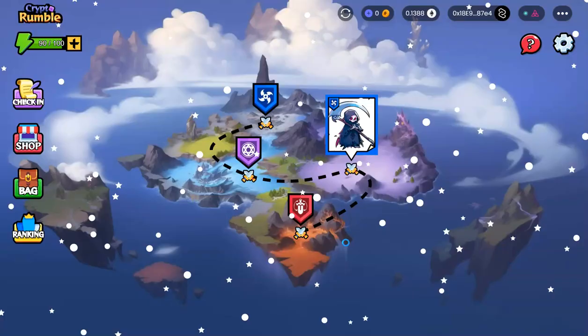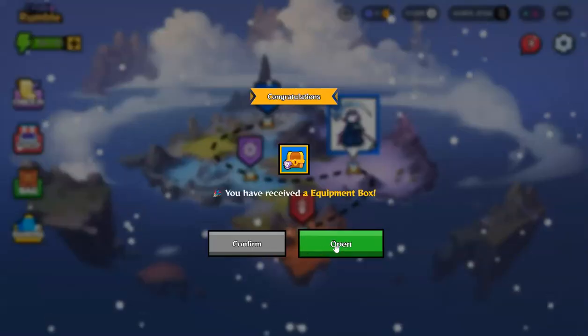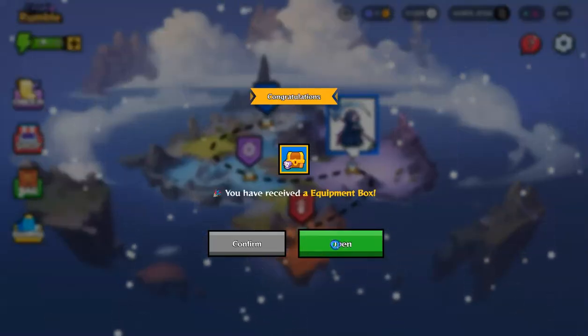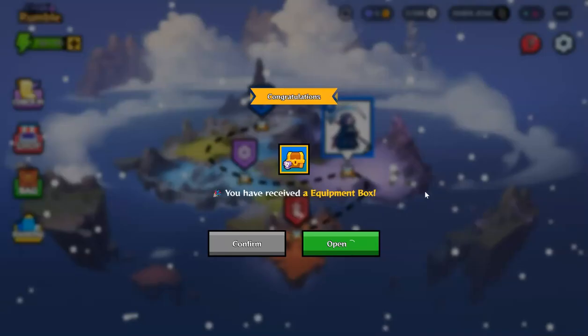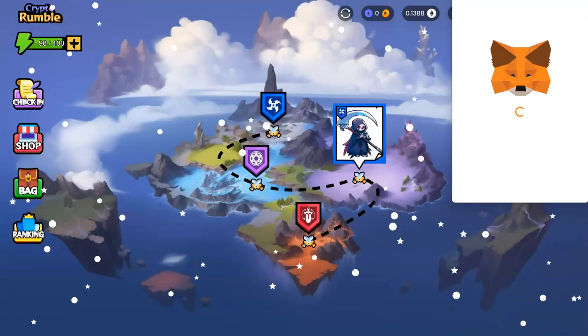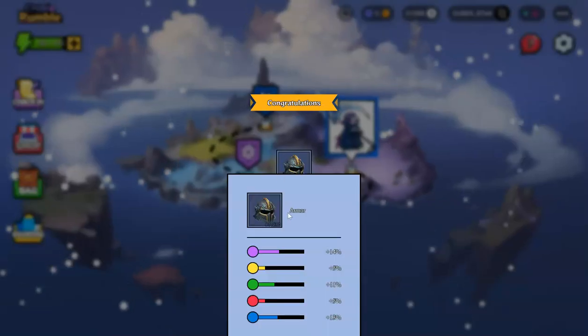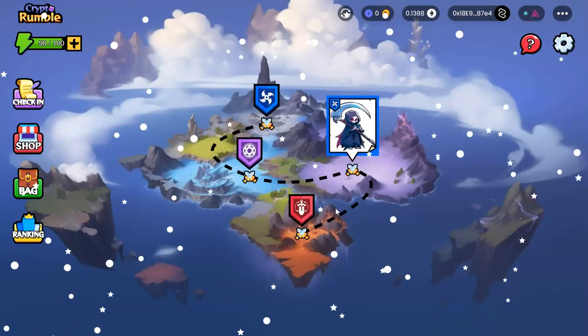This transaction is quite expensive but it doesn't matter since it's a testnet token. I have received a hero box — let's open this and see what I got. I got this new hero, confirmed. I also received an equipment box that I can open. Transactions on testnet are really slow so you have to be patient. In the equipment box I got this armor — I'm going to confirm this as well.